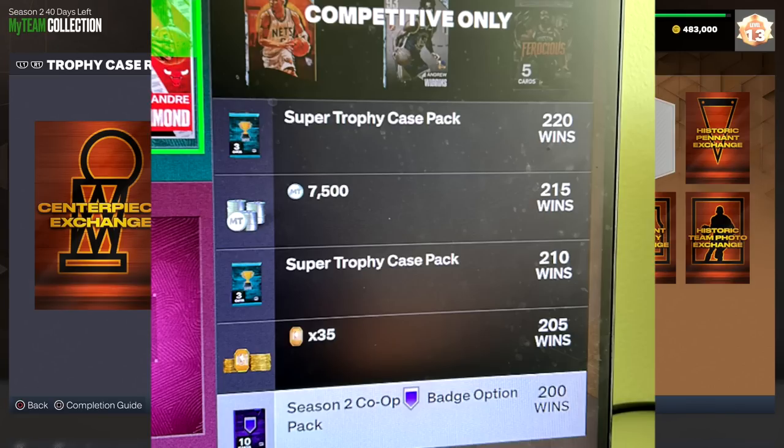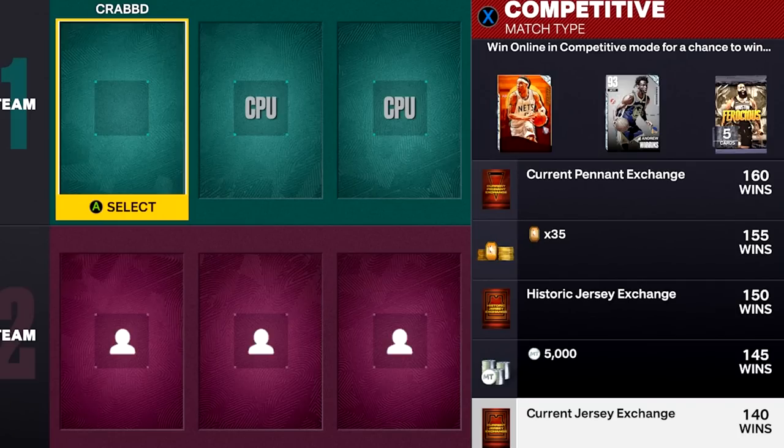Depending on how you go about it, you also have a chance at getting those takeover players in the competitive mode, though it's going to be super rare RNG. Maybe you'll get a Ferocious Pack or whatever else 2K updates it with as they add new players and packs. There's definitely both the competitive and the offline CPU co-op options available.